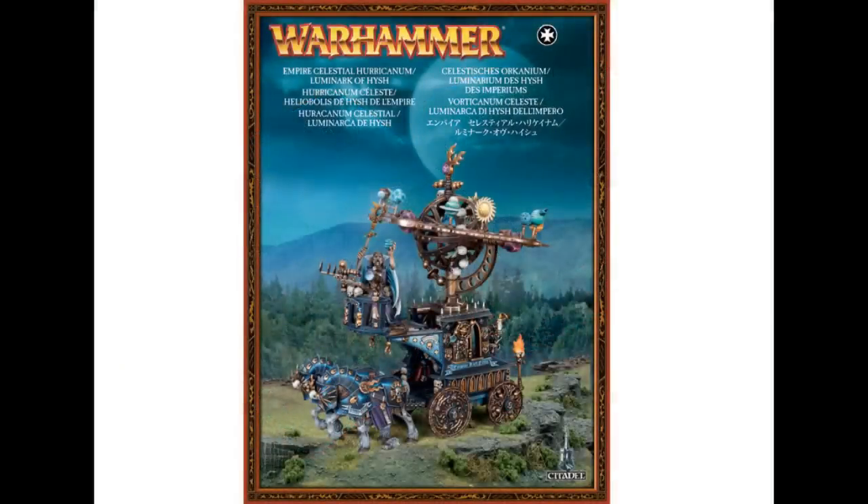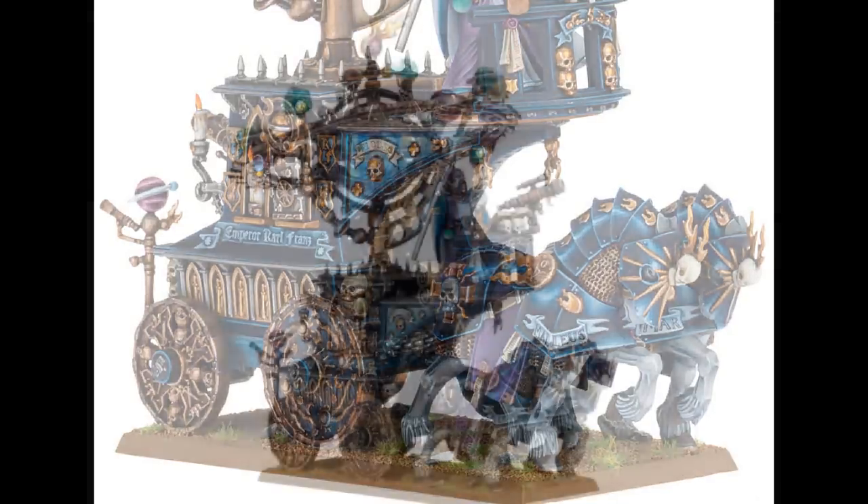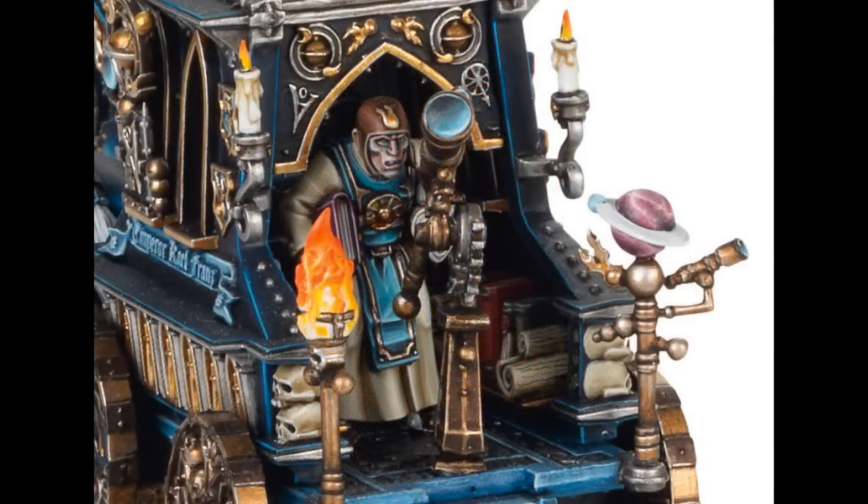The other way you can build this model is the Celestial Hurricanum. Like the Luminar of Hish, it's a chariot so you get D6 plus one impact hits when charging enemies, but it has very different special rules. First, you have the Locus of Azir, which on your magic phase gives you plus one die to your magic pool. Then you have the Portance of Battle, which is my personal favorite.